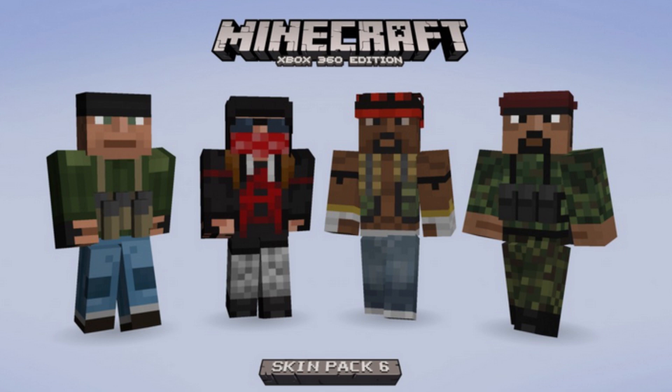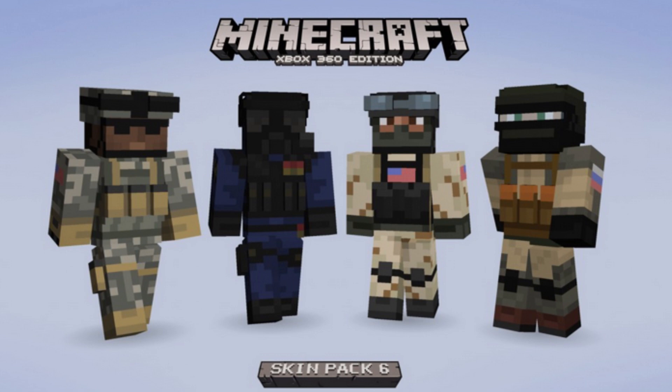We also got a few more screenshots — one of some more commander people, as well as one of Rebels, apparently. They're unique skins just for Minecraft Xbox 360, apparently, and it doesn't mention any game. They're very serious skins — like the Dragon Age and the State of Decay ones. I don't think I'll ever be using them, to be honest.